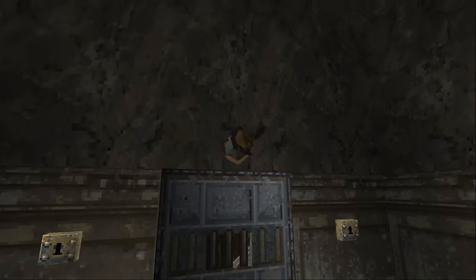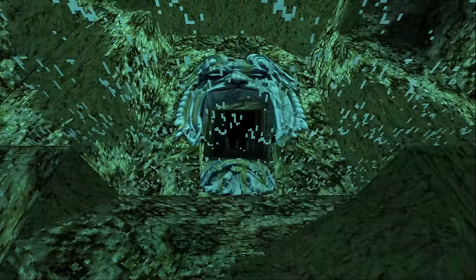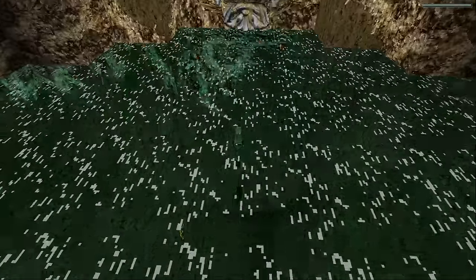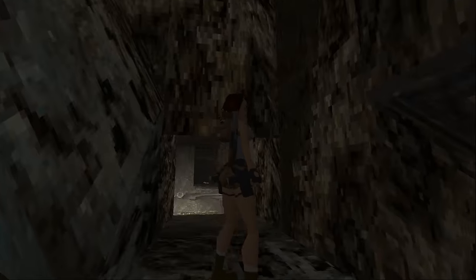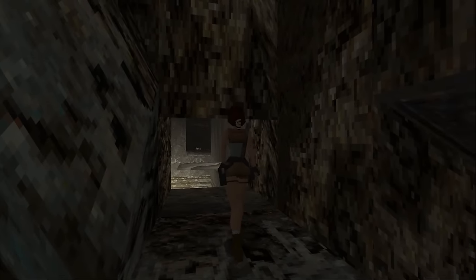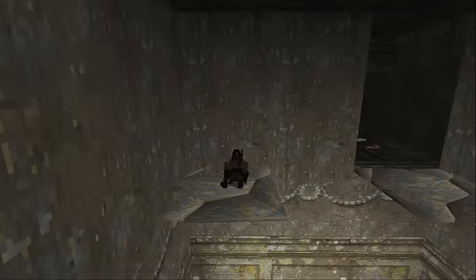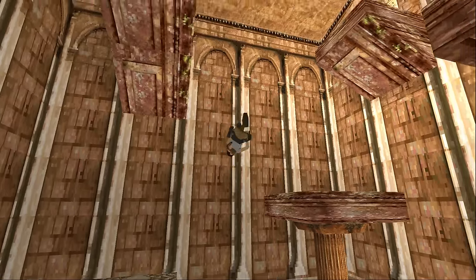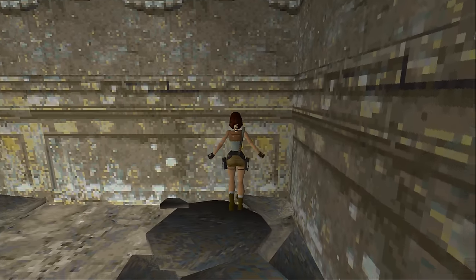Tomb of Tihokan has a really annoying secret for a couple of reasons. Not only is it hard to obtain, but it also interrupts that epic slope slide out of the demon's mouth. Lara needs to jump off the slope at a specific point, which is difficult because the fixed camera angle makes it impossible to see when and where — you just need to know. She must then use crumbling floor tiles to traverse a pit to get to the secret at the other side. It's similar to a secret in Coliseum, but the big difference is that you can have as many tries as you need for that one, whereas you only get one here.